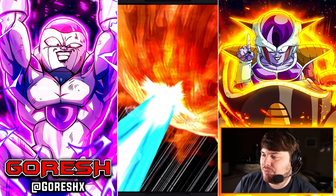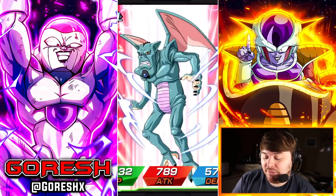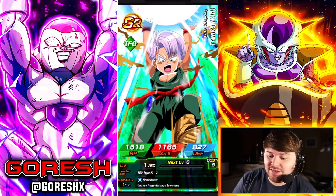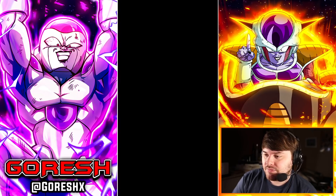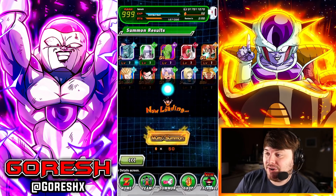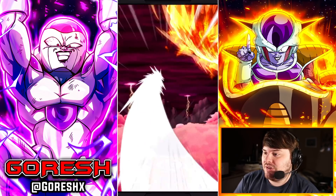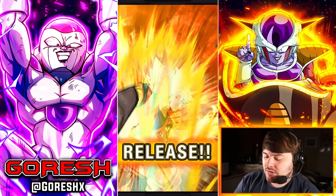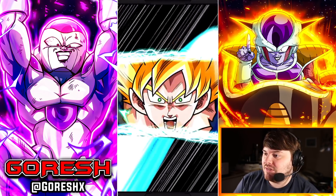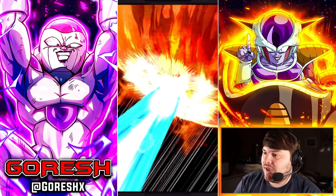Pretty much in conclusion, they buffed the banner — they did. They buffed it by two things: giving us discounts, which we didn't expect, and giving us Gohan on the banner, who's very important for a lot of the difficult events in the game. Last summon — we have pretty much nothing special here. But I'm content with the fact that we pulled one, because that was my goal of the video, so we can leave happy.